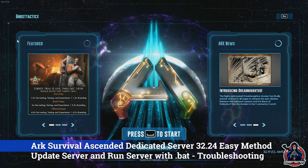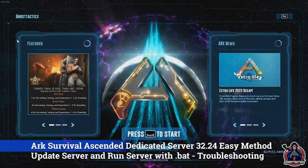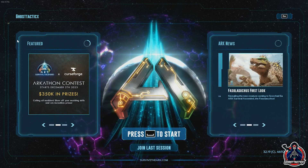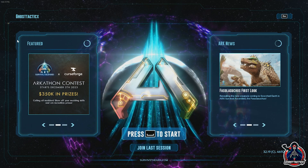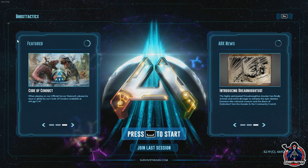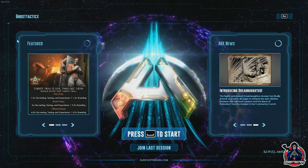Hello everyone, thanks for joining in. This is another video showing some troubleshooting tips on ARK Survival Ascended for your dedicated server. The process has somewhat changed from the last video — before we were basically just running it from Steam, and now we have to log in anonymously through Steam CMD. I'm going to show you how to make a batch file to update and launch the server. It's pretty similar to my previous videos if you watched the first Steam CMD video, but let's just jump right in.